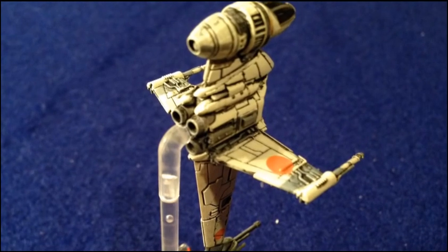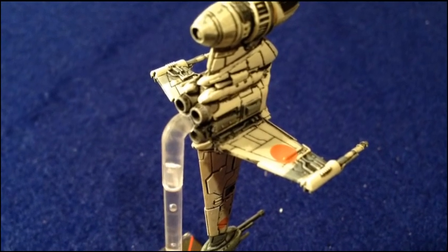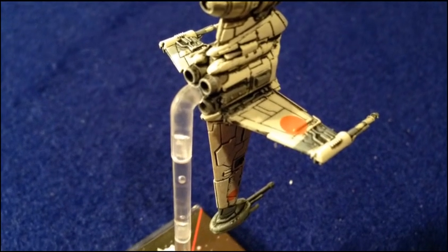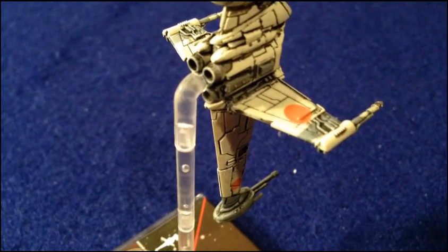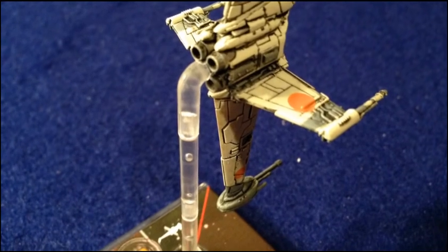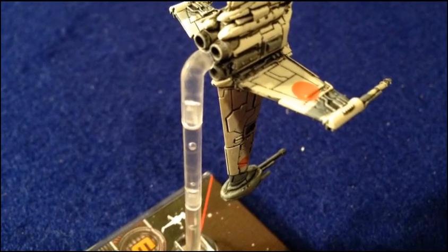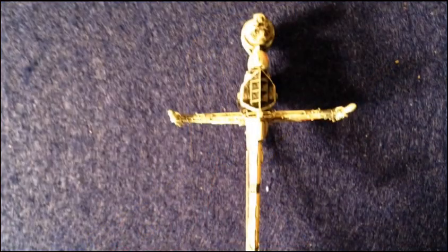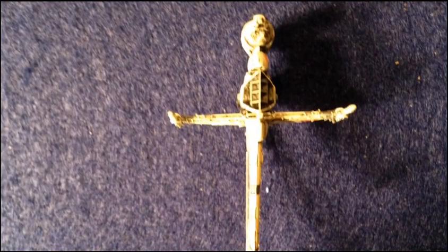One thing I was always kind of confused about with the B-wings: all the other Rebel starfighters — the X-wing, the A-wing, the Y-wing — I always assumed they were named because they kind of resembled the letter in their name. But looking at the B-wing, I never saw a B in there. I always wondered why they didn't call it the T-wing, because it's definitely got more of a T-shape.